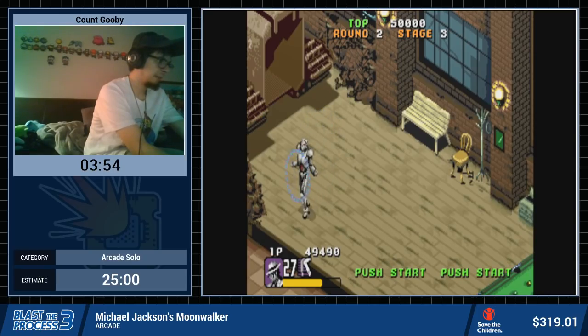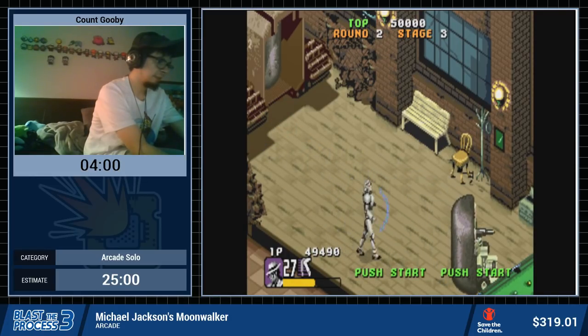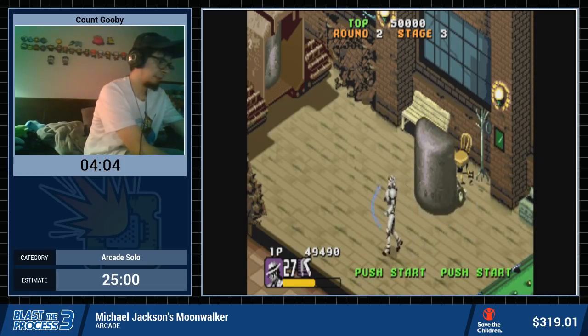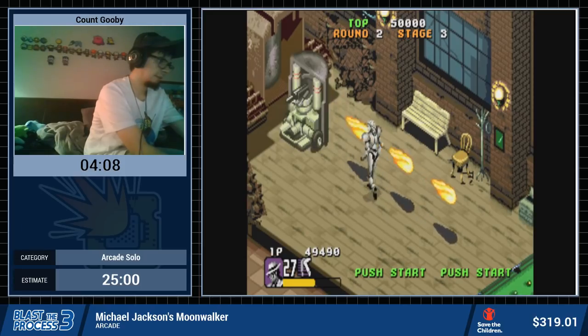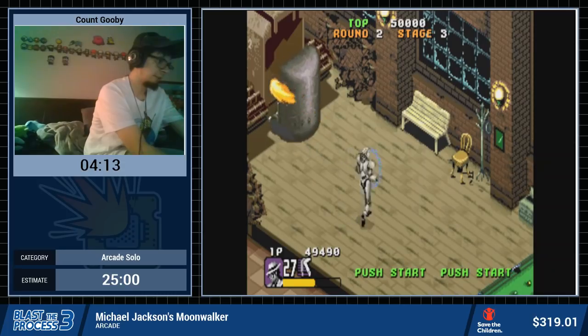Here's our first boss fight — this little shield robot. We just gotta hit him on the back side, ideally. We can still kind of hit him through it, but we want to get him when he turns around. He's gonna throw some fireballs at us, so we just gotta dodge out of the way.